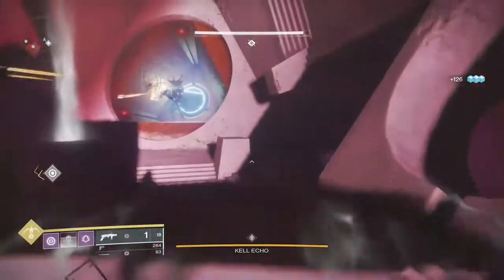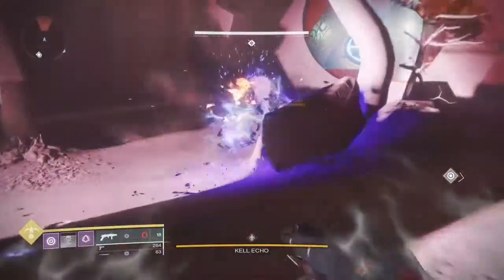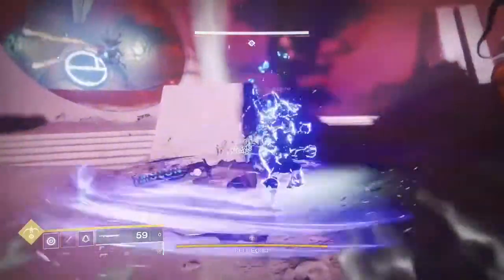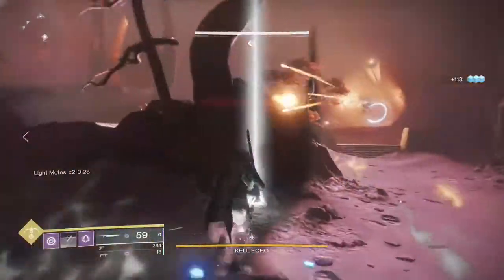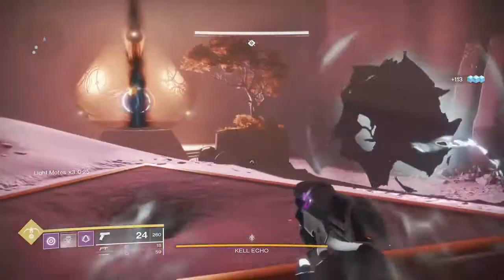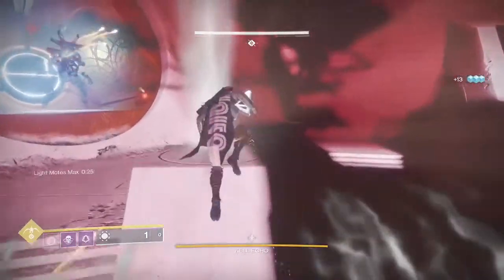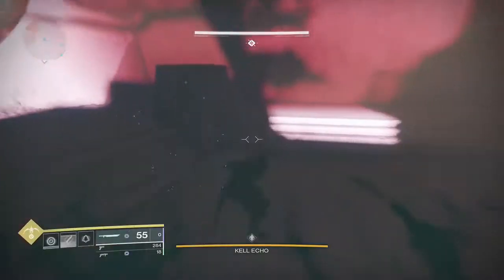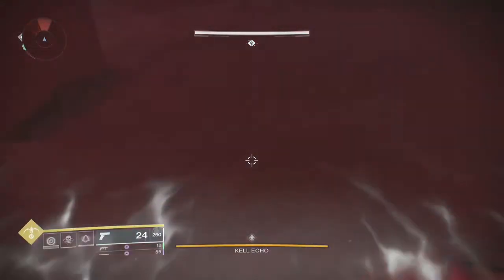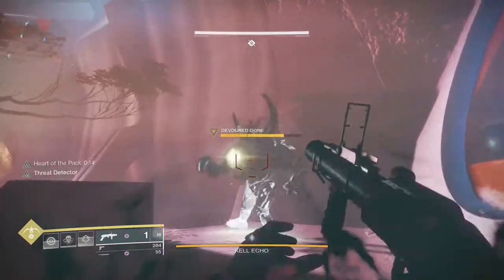You get more orbs on final blows on higher tier enemies. Collecting these orbs, as well as getting a variety of final blows in Strikes, Gambit, the Crucible, and the reprised European Aerial Zone, will all count towards completing the objectives required to upgrade the armour sets — all the way from Renewed to Majestic and finally the Magnificent Solstice armour set. In terms of creating orbs you can mix and match subclasses and weapons, but being hyper specific to what orbs or ability kills you need will complete the objectives the quickest.